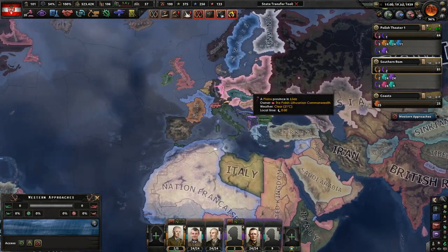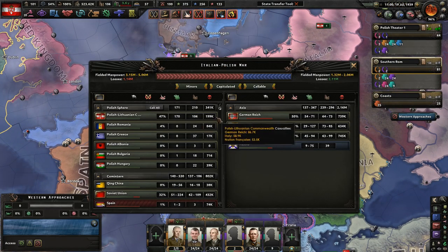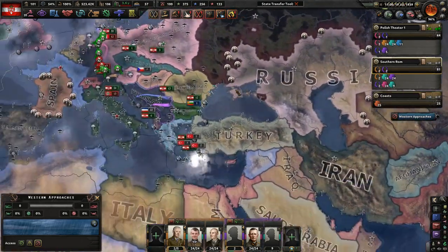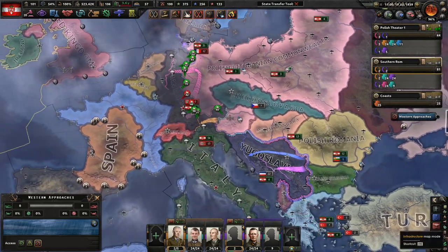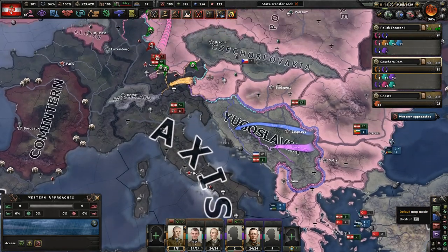Last time we struggled a little early on against the German Reich, but at this point we're 20,000 casualties in for us, which is 2.16 million for them. We're doing pretty darn well. Russia's not having a good time, but neither really is the Soviet Union. Let us go ahead and finish off the Germans, and hopefully the rest of the Axis, because Yugoslavia isn't really liking us.